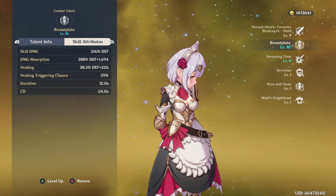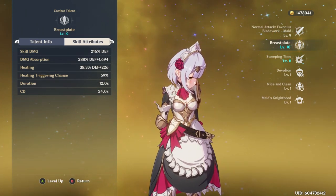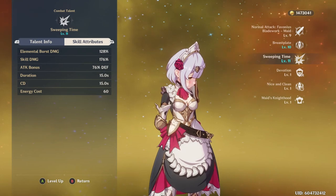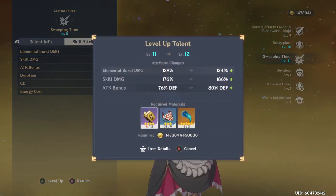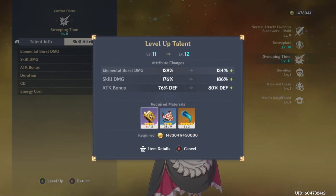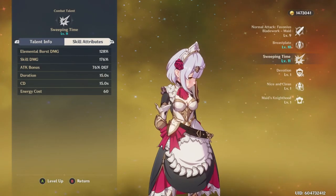With her sweeping time ability, that is where the damage comes from. You have an initial slash that does AoE around everybody. And by every level you level up, more of your attack gets converted by your defense — you can see 76 to 80 between these two levels, in addition to the skill damage going up.